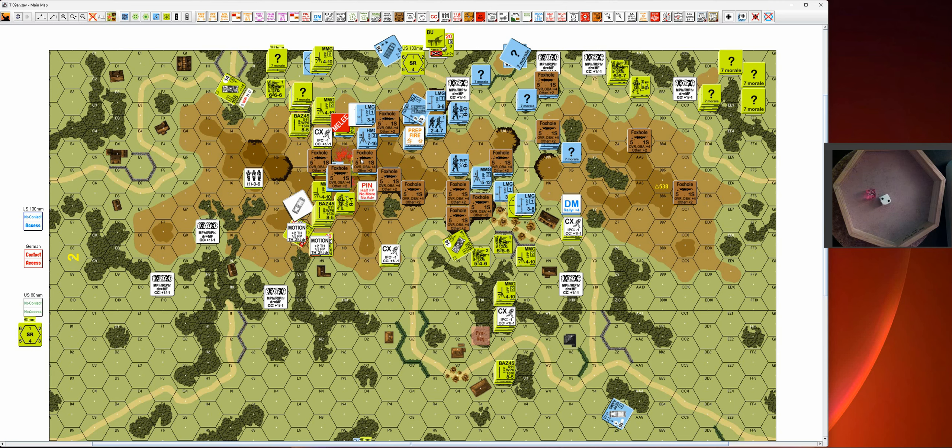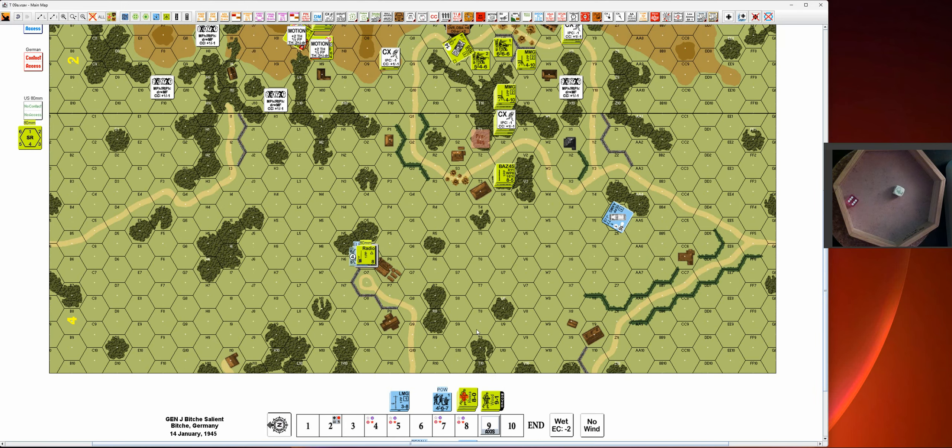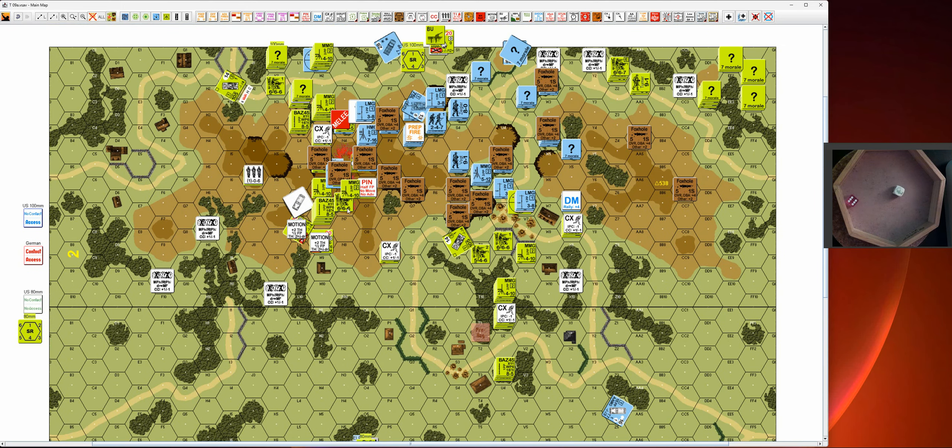Three morale check for the other guy — he's pinned. Then we go to here. That is a 16 down one for the woods — that is a one KIA. Random selection, color this leader — leader gone. The other guy is broken and needs to take a leader-loss morale check with a plus one — he's good.